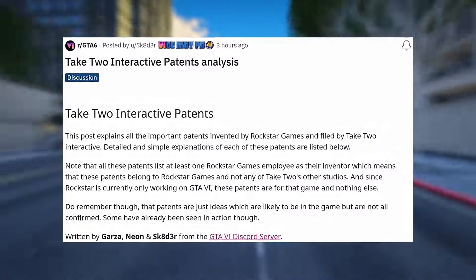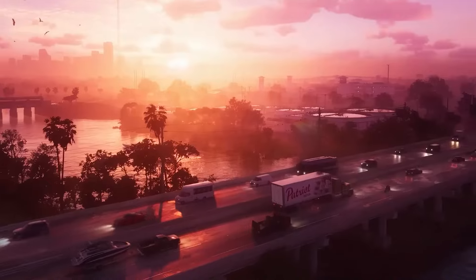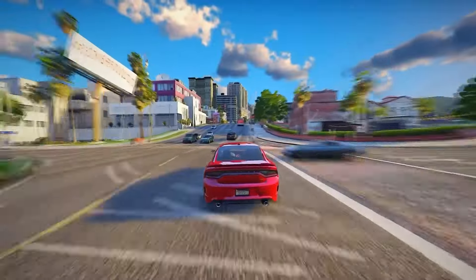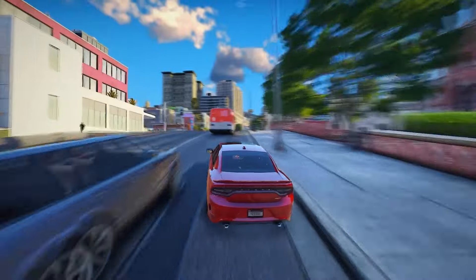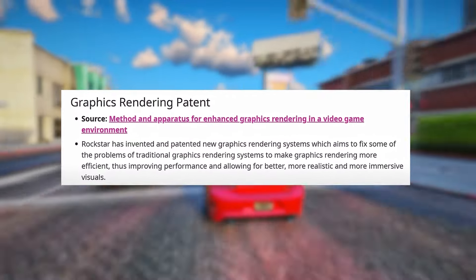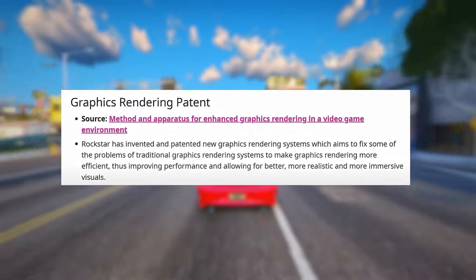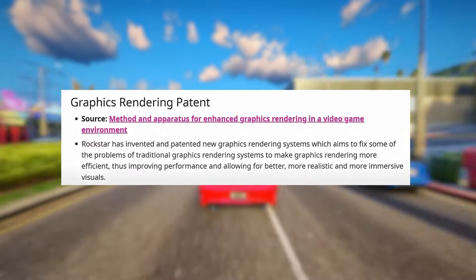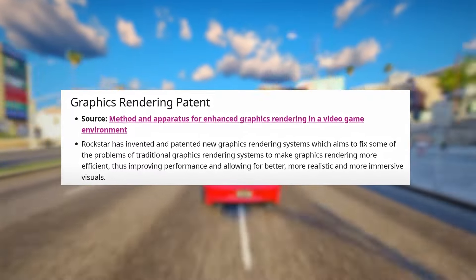This graphics rendering patent encompasses dynamic terrain, ambient occlusion, global illumination, and material tinting — all exciting new features making their way to GTA 6. Rockstar has invented and patented new graphics rendering systems which aim to fix problems of traditional graphics rendering systems, making graphics rendering more efficient, thus improving performance and allowing for better, more realistic, and more immersive visuals.